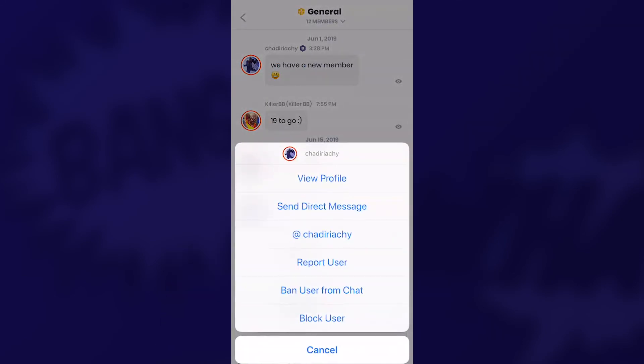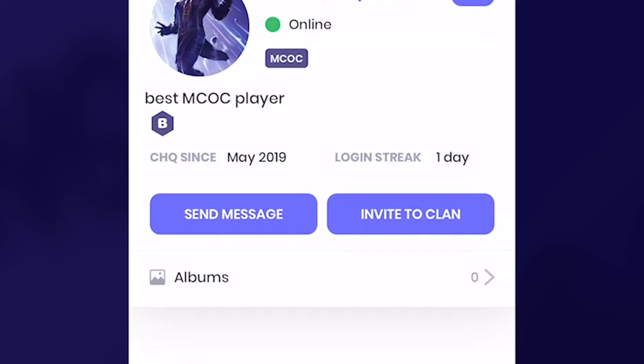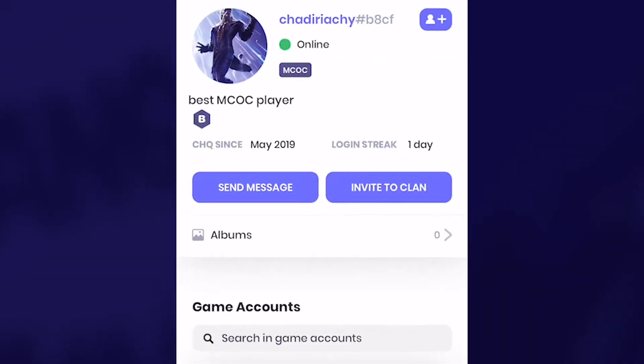Now I can check in on a user's profile. You can see their login streak and options to send them a message or invite them to your clan, among other things.